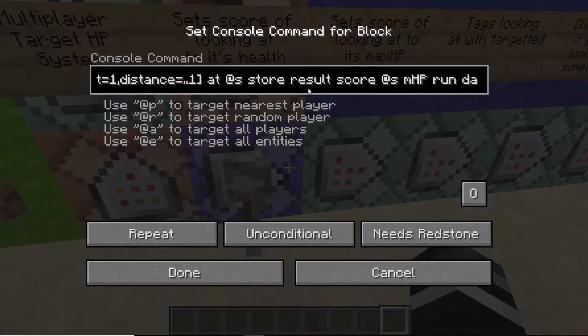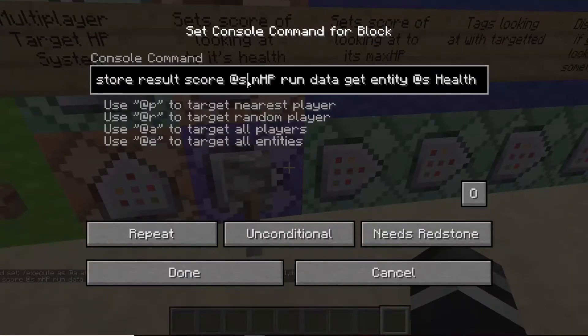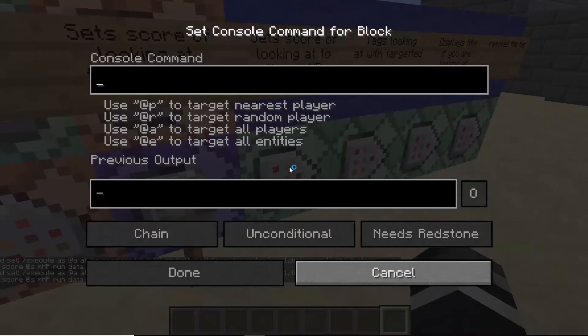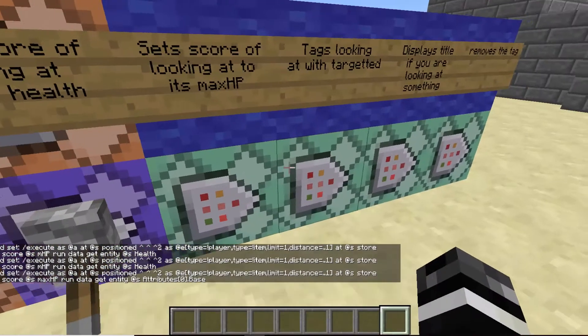So we're going to store that entity that we're looking at. This time we're using store result score, and then the entity to store the score on, which is @s — so what we're looking at, the sheep. It is going to grab the sheep and store whatever value we get onto that sheep's MHP score. The value we get is its health, which is an NBT tag. Next we are doing the same thing, but instead we're storing the generic max health base HP onto the max HP score, grabbing the same entity.